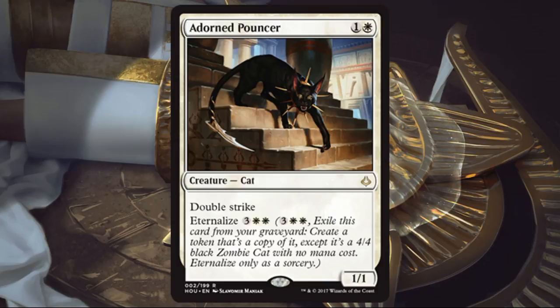Adorned Pouncer. This card was revealed a couple weeks ago. I liked it then, I like it now. Face value, it's not super exciting — a 1/1 double striker for two. It is a cat, sometimes that's relevant, but that's not what makes me like the card. What really pushes this over the top is that eternalize cost of 2W and 3. It feels very reasonable to get a 4/4 double striking zombie on the battlefield.